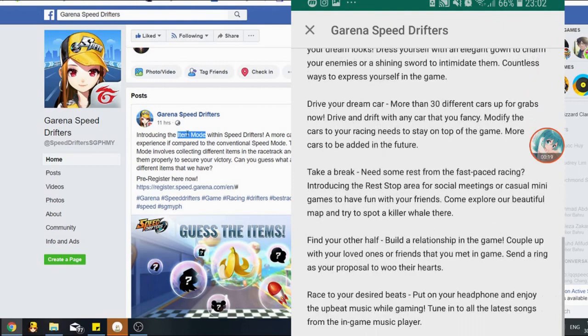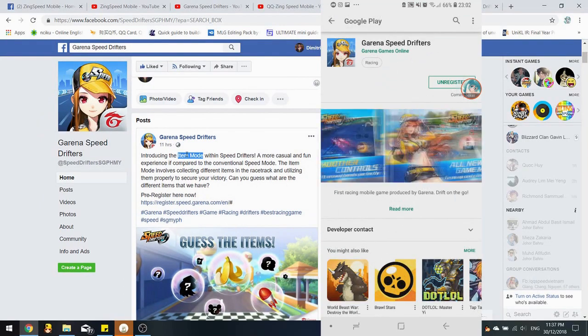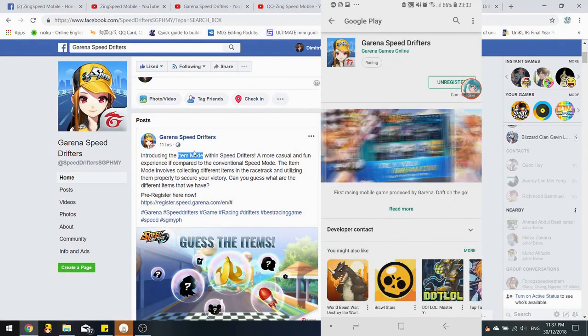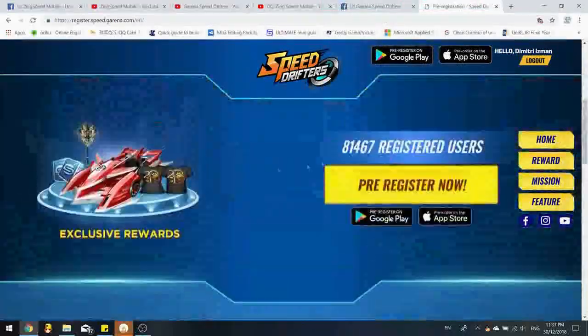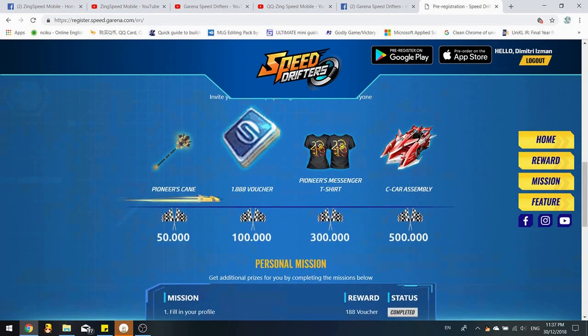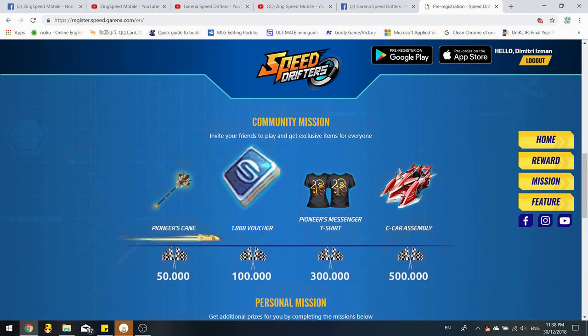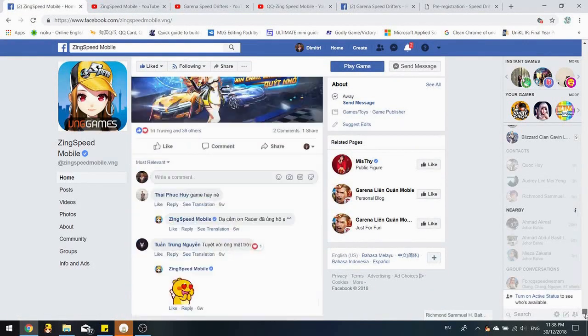On the Play Store, the listed modes include Item Mode, Speed Mode, Rank Mode, Dress to Win, Drive Your Dream Car, Take a Break, Find Your Other Half, your desired beats, and Form a Club. So I assume there will be about seven more posts coming. The number of registered users will go up slowly, and they might stop at 300,000. Even at 500,000, rewards could just be 10-day items, not permanent.